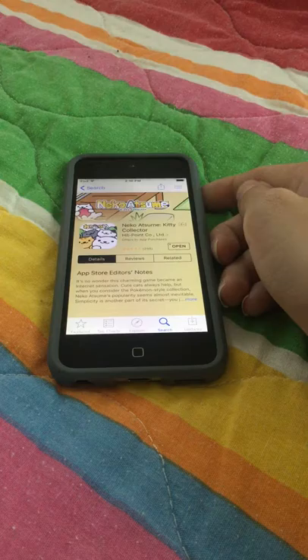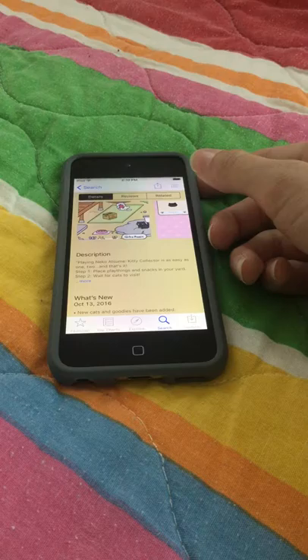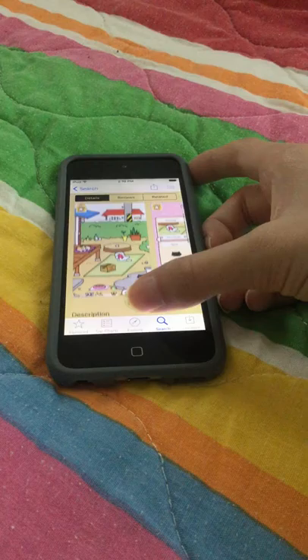Niko Tsume Kitty Collector. Description: Playing Niko Tsume Kitty Collector is as easy as 1, 2, and that's it. Step 1: Place playthings and snacks in your yard. Step 2: Wait for cats to visit. It is a really easy game.